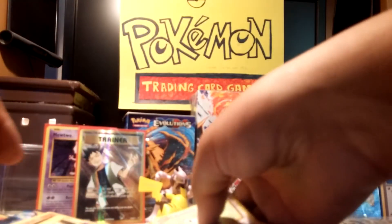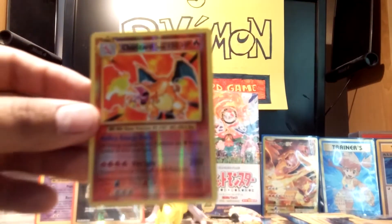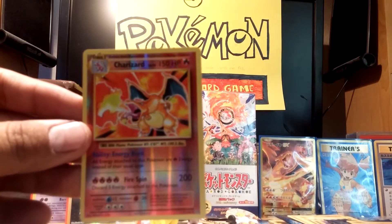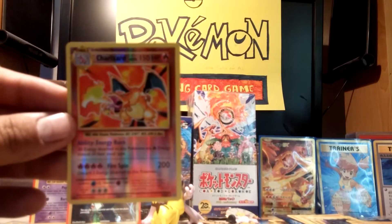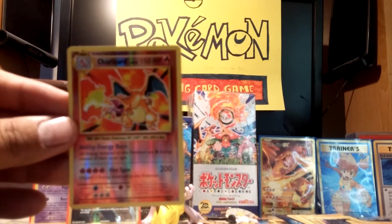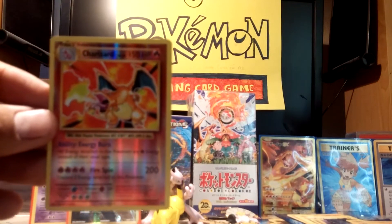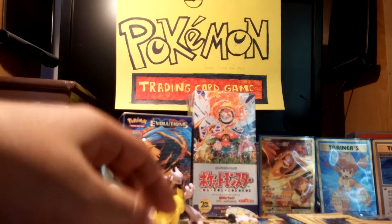Kind of poor pulls overall. The only good one I got I would say is that reverse holo Charizard — there he is. Best pull of the lot. Got a lot of doubles since I went to the pre-release, and will probably get even more doubles when I open my booster box. I want to complete this set — never got to complete the base set.